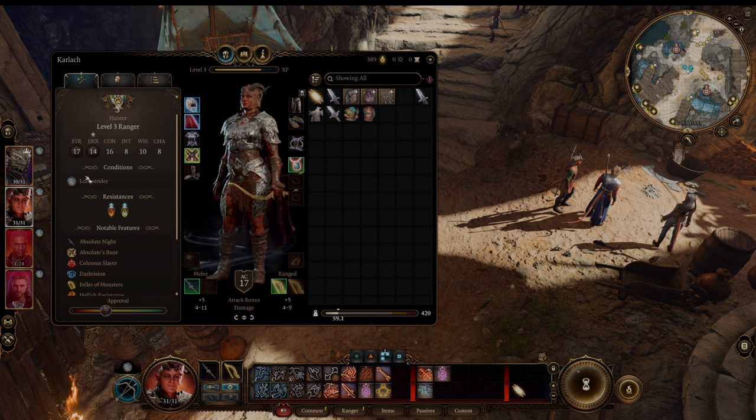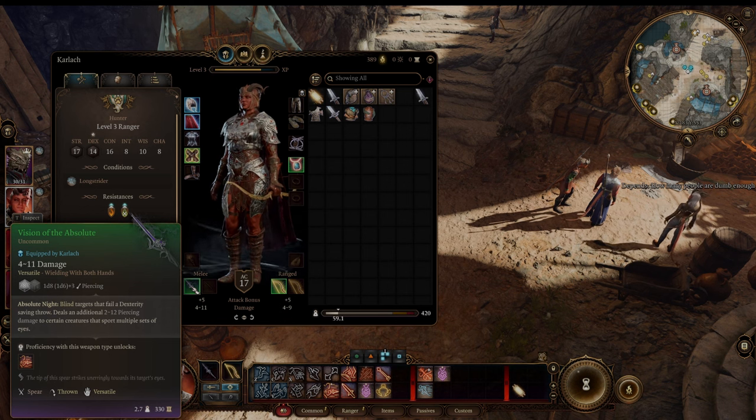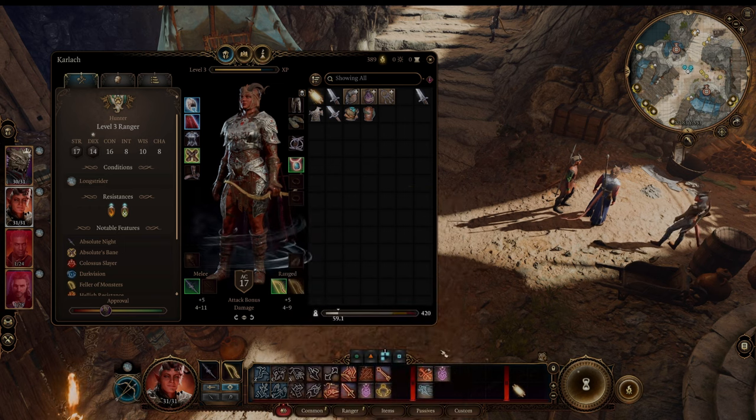16 Con, 17 Strength. You can get this to 18 with the hag hair, but later we're going to see that we raise it with a feat. We can look at seeing the Vision of the Absolute — blinds target, spear. I like to use this early game, it's very nice. You're going to use your bonus actions often on Hunter's Mark anyway, so this is an extra use of Hunter's Mark.